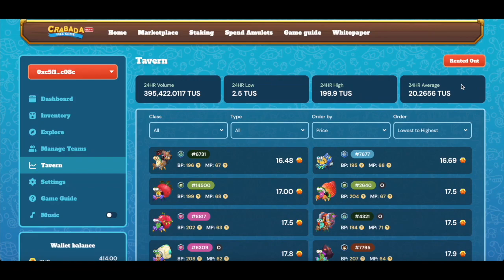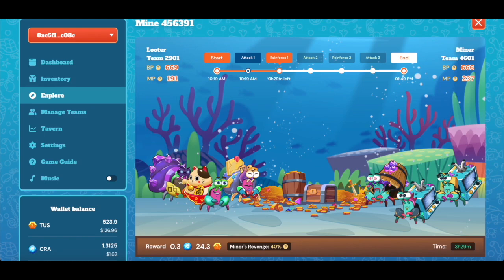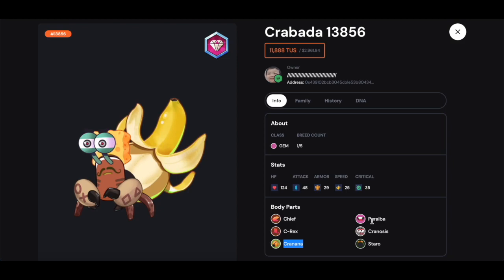Before we get into my main Krabata strategies, I want to give an overview of what Krabata actually is and how the game works. The actual game can be fairly complex and daunting for new users, so I'm going to do my best to explain the most important parts necessary to playing and earning income. The first thing to know is that you play Krabata with crabs, which are NFTs. There are an ever-expanding number of crabs that are created by breeding two existing crabs. The initial supply of crabs was created in a special breeding event.